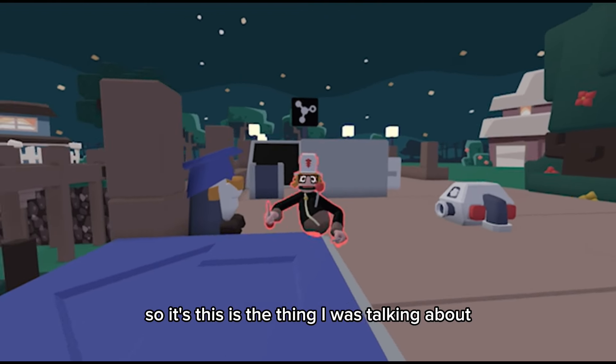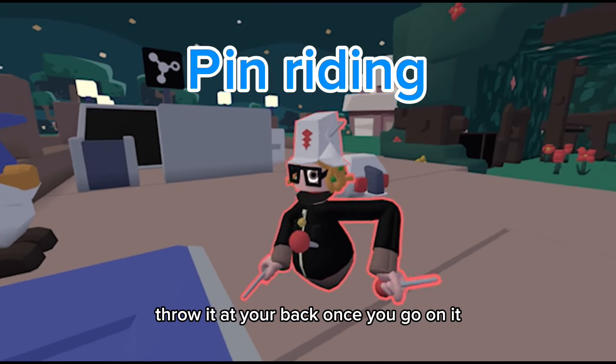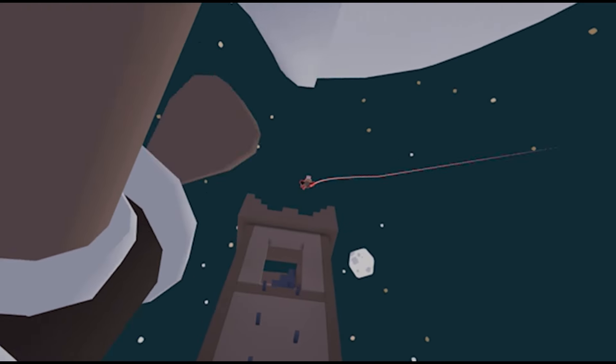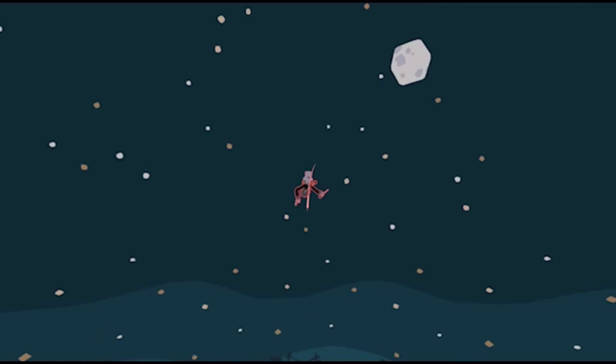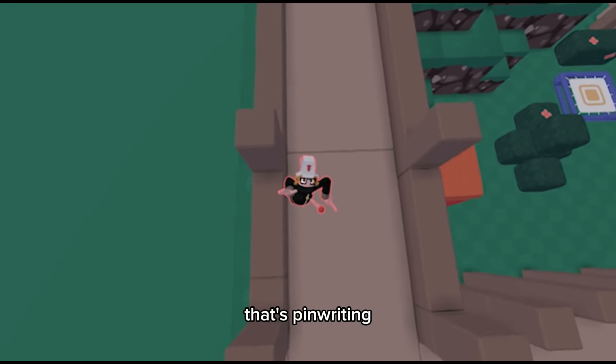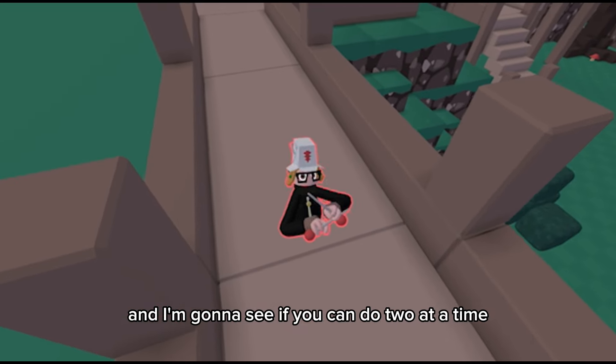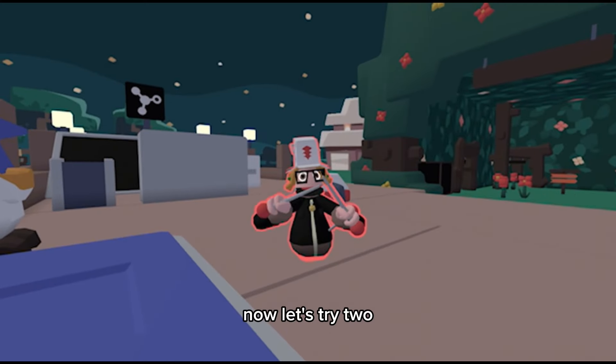This is glitch two — pin riding. What you want to do is get your pin, throw it at your back, and once you get on it, you're riding it. You can even do two at a time — two definitely works.